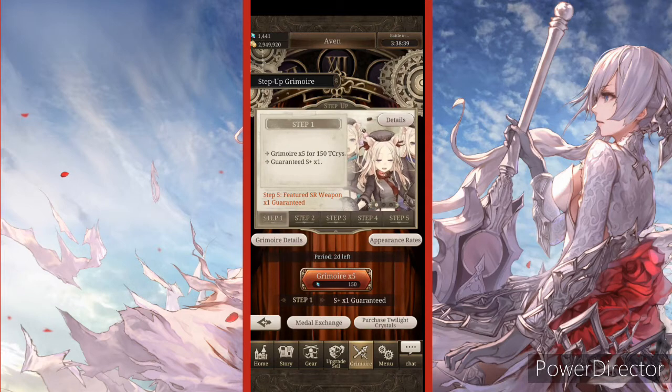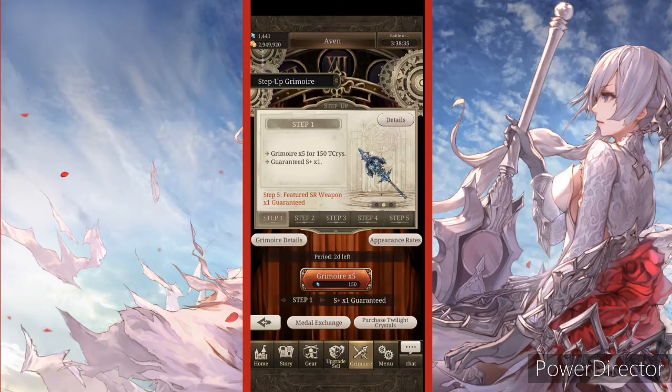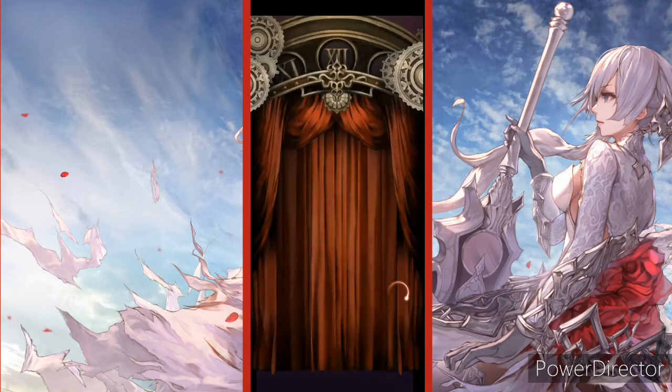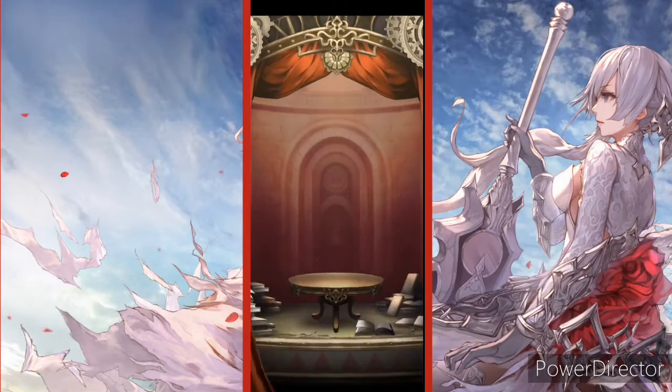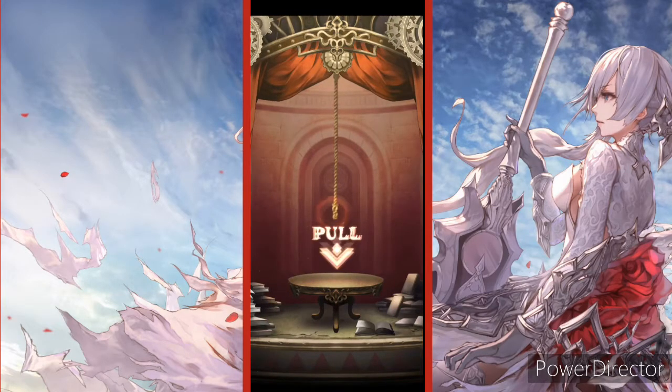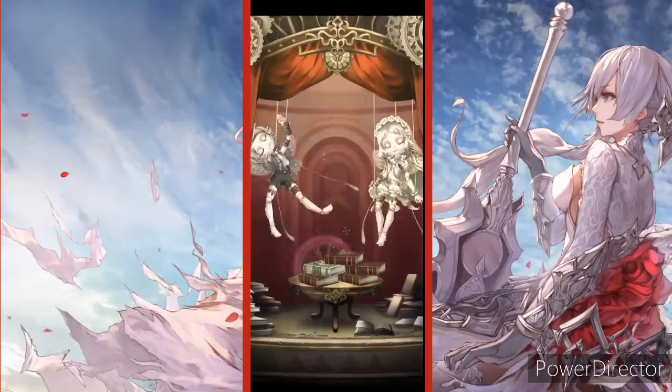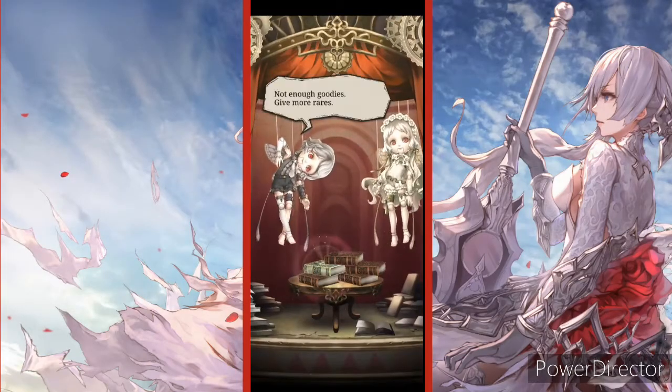There are other units on this banner too, so if I don't get them hopefully I get something else, but I want the Three Little Pigs character. We have just enough for each step — we'll have maybe 200 twilight crystals left over — so we're gonna do it.